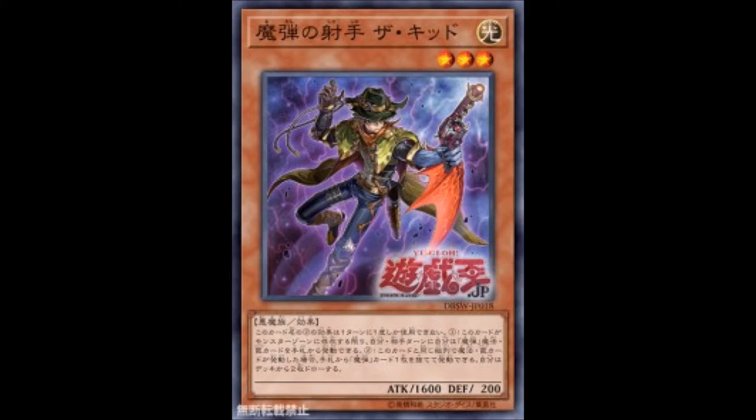So this new Magi Bullet archetype — it's an archetype where every monster has an effect where you can activate Magi Bullet Spell and Trap Cards from your hand during your opponent's turn. And so far, all three of the monsters have either search or draw effects when you activate a Spell or Trap card, based on zone position.